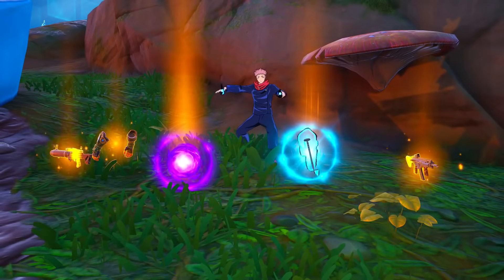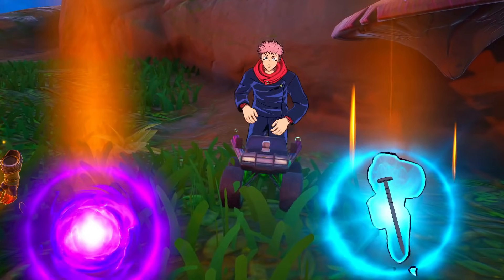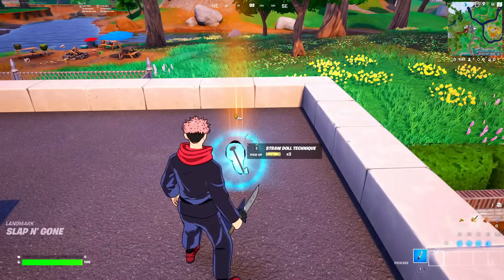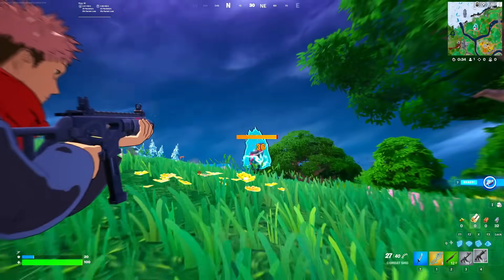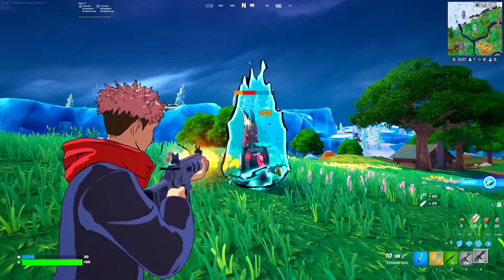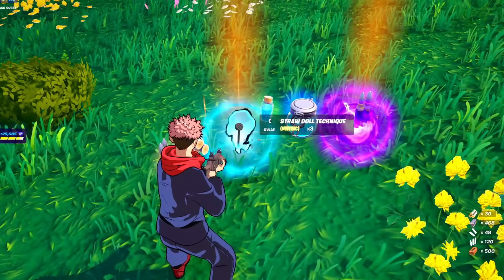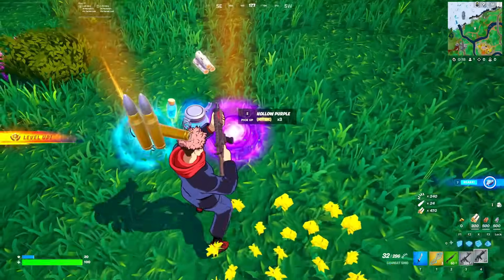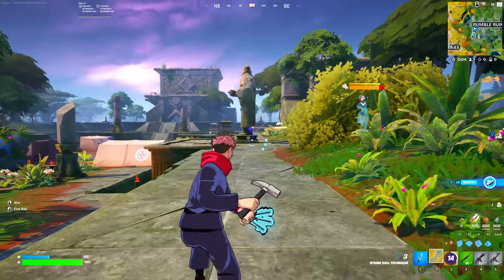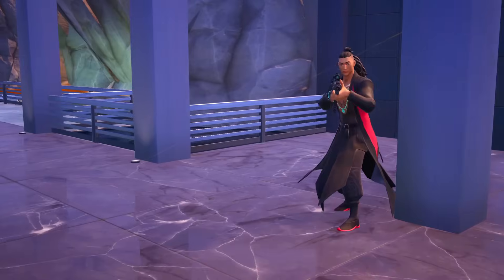Fortnite did another anime collaboration adding the Hollow Purple and Straw Doll technique. You could find these in floor loot, and the Straw Doll was overpowered. Fortnite also added special anime mythic llamas — eliminating them gave you two mythic items: the Straw Doll Technique and the Hollow Purple, which demolished everything in its path.